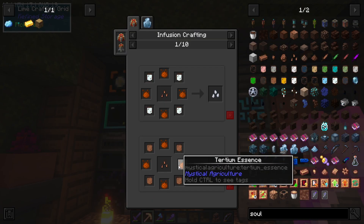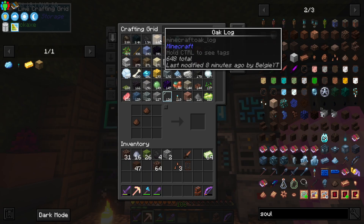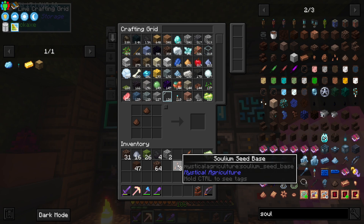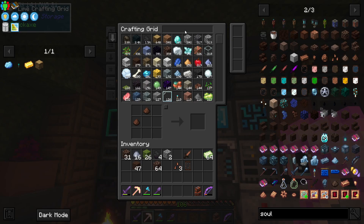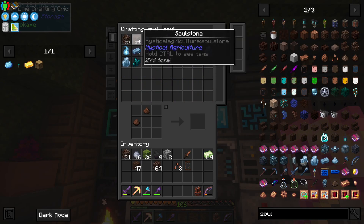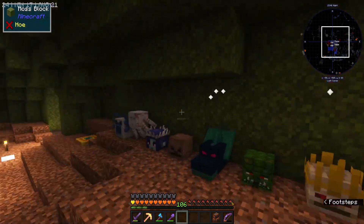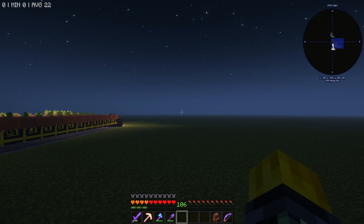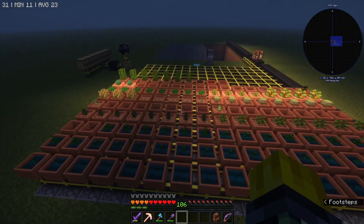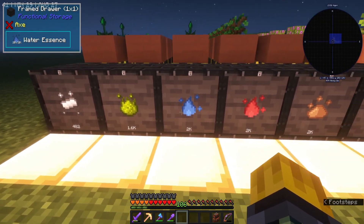How can I plant this - if I click on it like that, what can this be planted on? It doesn't actually tell me what it can be planted on, so I'm just going to guess either something soul-related, or maybe a soul stone, or maybe even just dirt. Let's now head to this dimension and let's throw them in the actual Botania pots, because as you can see right here we have got a lot of things growing.